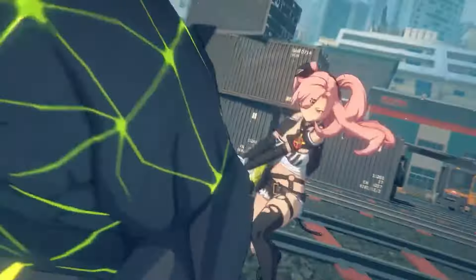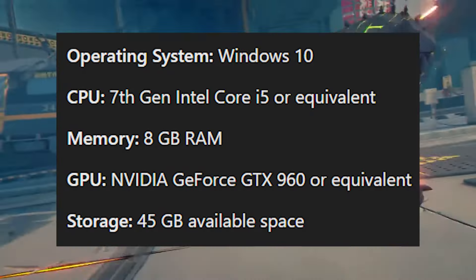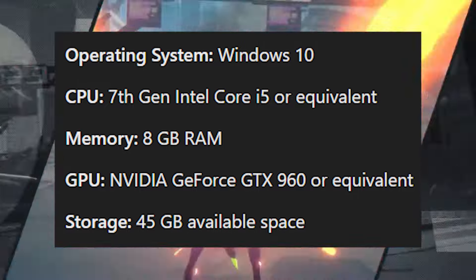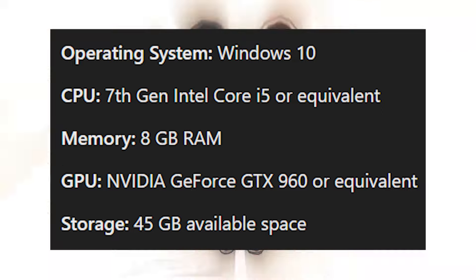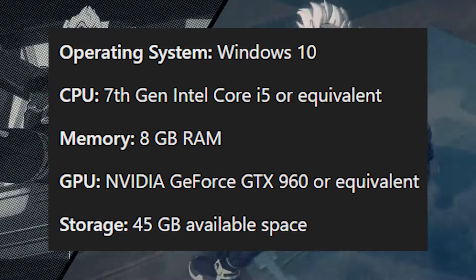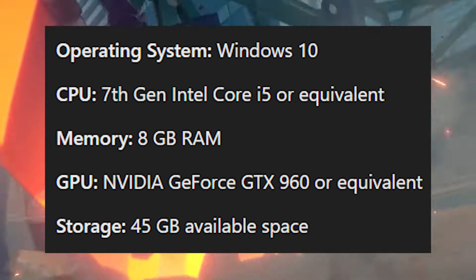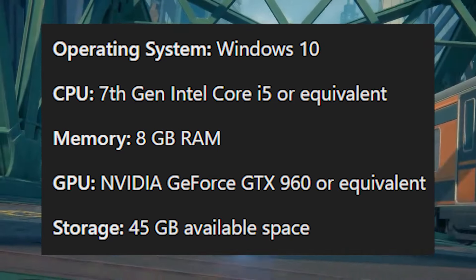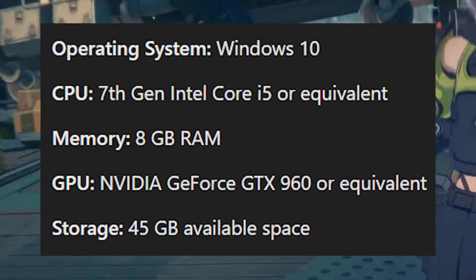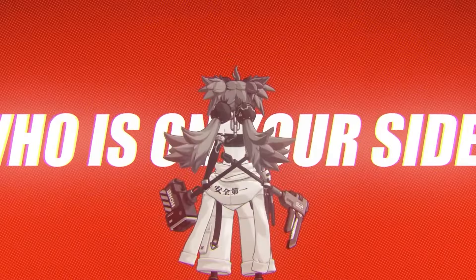Let's start with the minimum PC requirements to get you in the game. To play Zenless Zone Zero at a lower setting, you need at least Windows 10, a 7th Gen Intel Core i5 or equivalent, 8GB of memory RAM, an NVIDIA GeForce GTX 960 or equivalent for your graphics card, and at least 45GB of available storage space.